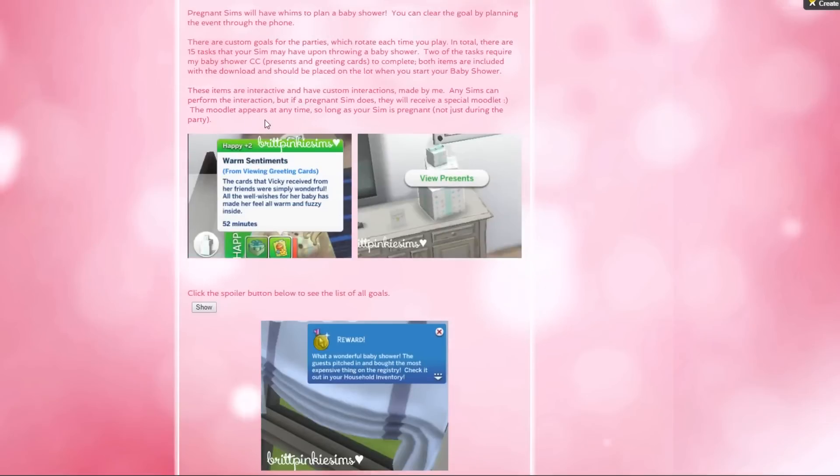Pregnant Sims will have whims to plan baby showers - you can clear the goal by planning the event through the phone. There are custom goals for the parties that will rotate, so there are 15 tasks total and one party will be a little different than another, which I think is really cool. The tasks required by the baby shower CC - presents and greeting cards - are included with the download and should be placed on the lot when you start your baby shower.